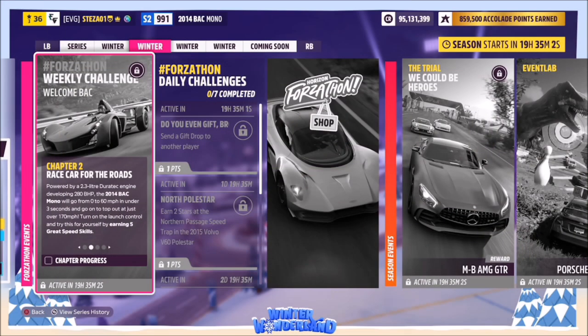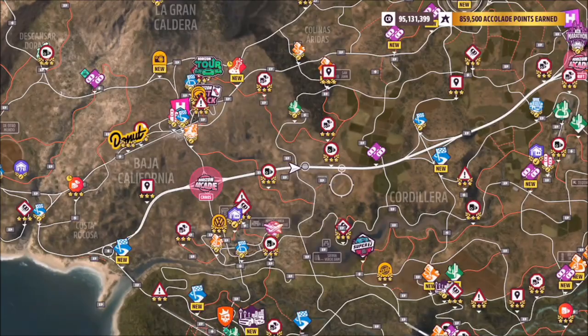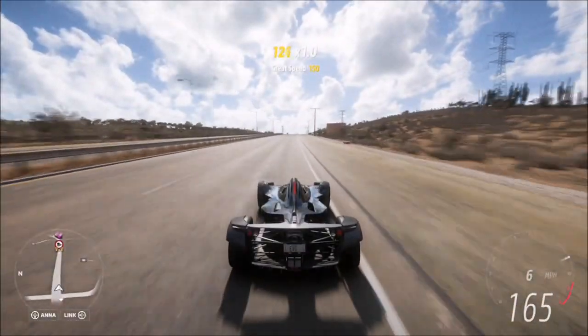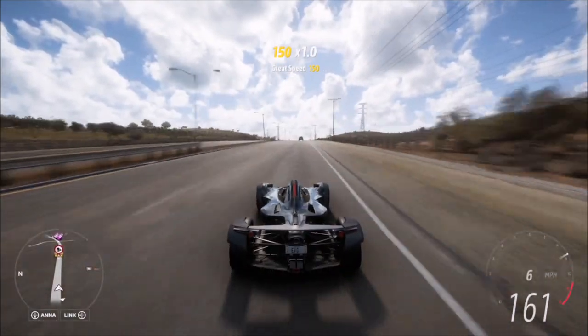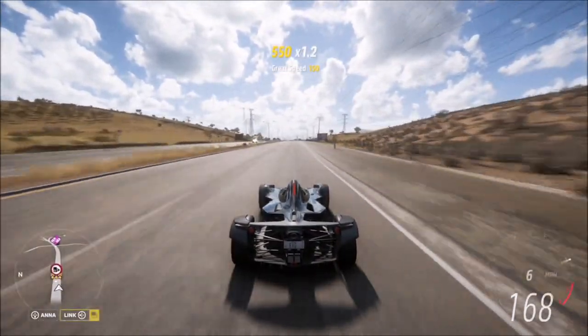The first challenge wants you to earn five great speed skills. A great speed skill is effectively when you're sitting at around 170 mph and get a speed skill. The best place to do this is on the highway, as it's the longest straight in the game, so it's very easy to sit at around 165 to 175 mph to rack up great speed skills.